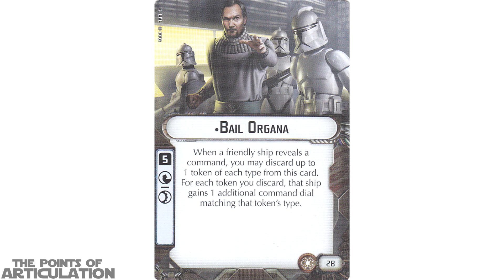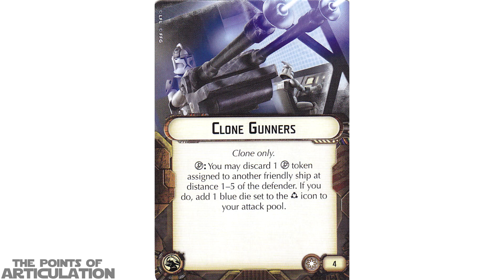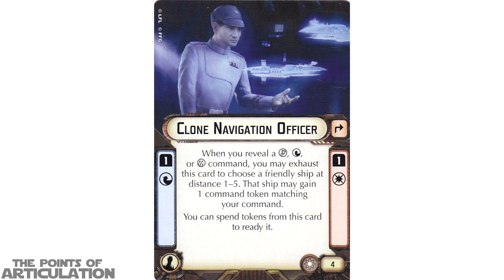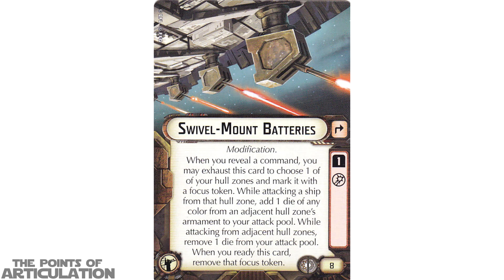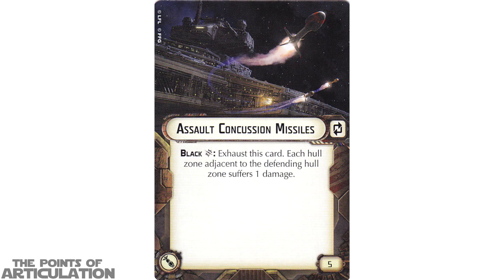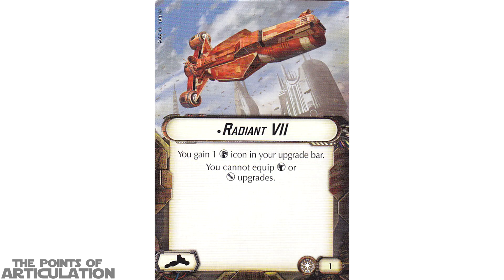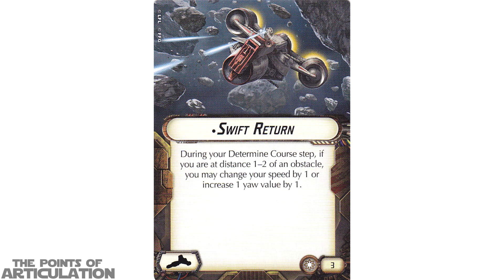Now looking at the 20 upgrade cards that come with this set — I'll read the name of each card and you can pause to read the description below. First up: Bail Organa, Obi-Wan Kenobi, Clone Captain Zak, Munitions Resupply, Clone Gunners (x2), Clone Navigation Officers (x2), Hyperspace Rings (x2), Swivel Mount Batteries (x2), Reactive Gunnery, Parts Resupply, Assault Concussion Missiles, Auxiliary Shields Team, ship title Navoda, Implacable, Radiant VII, and finally Swift Return. That does it for all the upgrade cards.